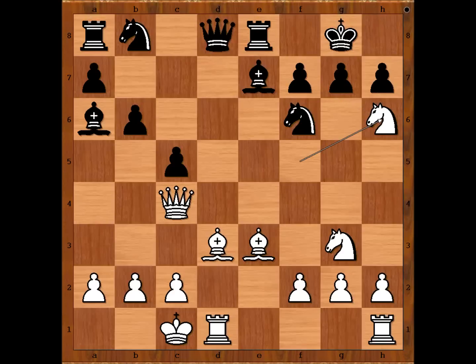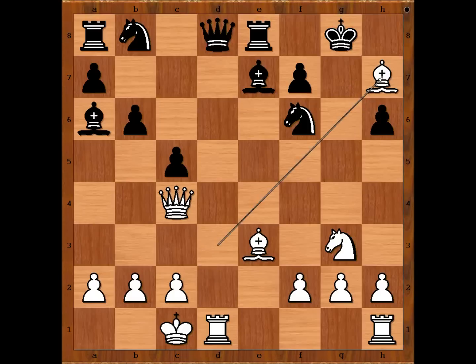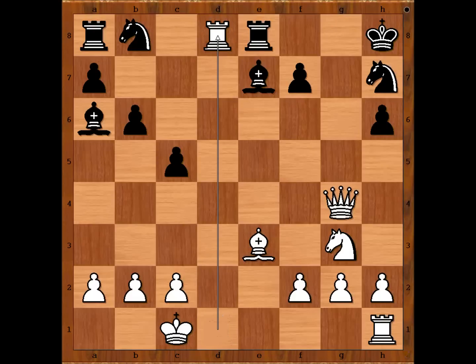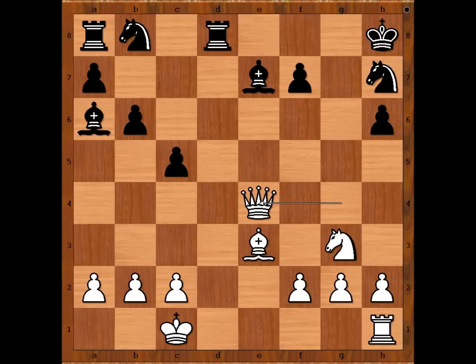Tartakower captured the knight. Bishop takes on h7 check — a discovered attack on the black queen. If king takes bishop, then queen takes on f7 check. But Tartakower captured with the knight instead. Queen to g4 check, saving the white queen. King to h8, rook takes queen, rook takes rook. Black has three pieces for the queen, but the white pieces are more active. The best move is queen to e4, forking the rook and the bishop. Tartakower saved both by sacrificing the knight — queen takes knight.